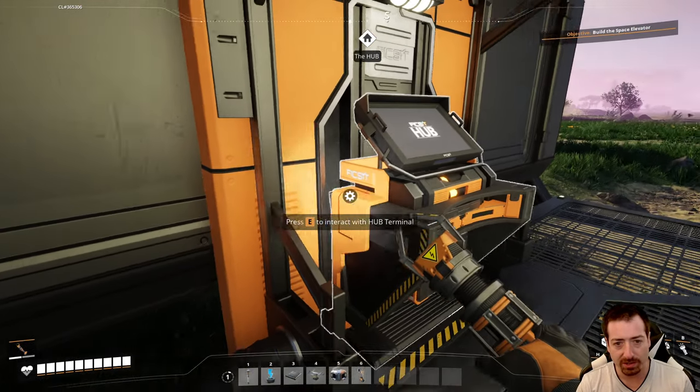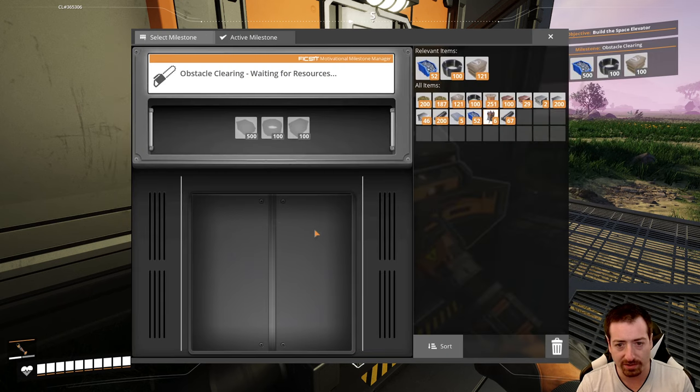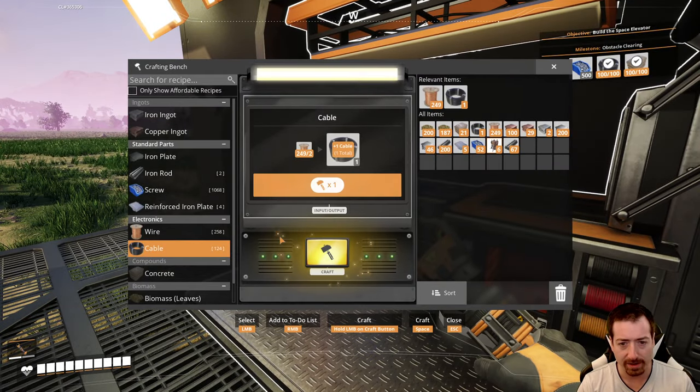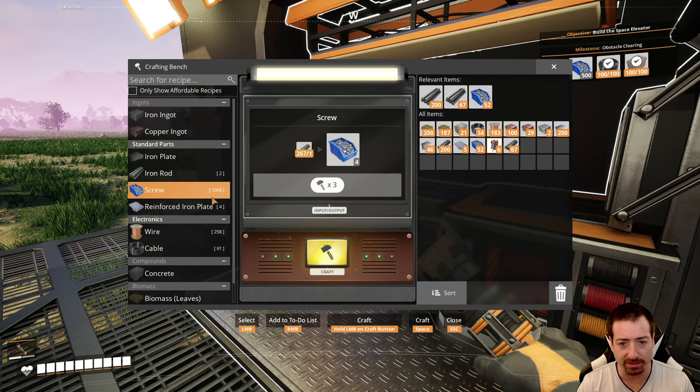The chainsaw requires quite a few resources. I think we needed 500 screws and 100 cable. I already have the concrete because we automated that, and I happen to have the exact amount of cable we need, which means I now have no cable for building. 500 screws isn't that bad — it'll just be a few seconds of us sitting here having a nice little chat.